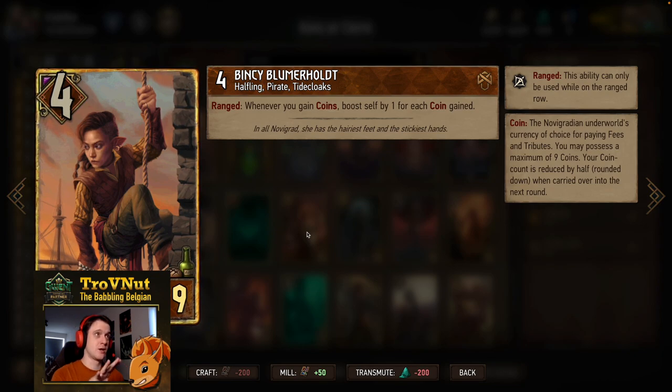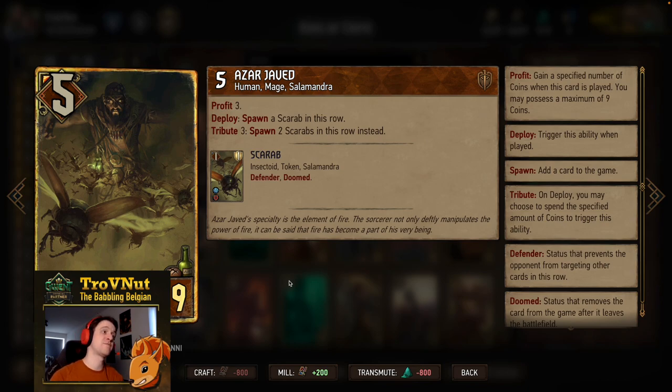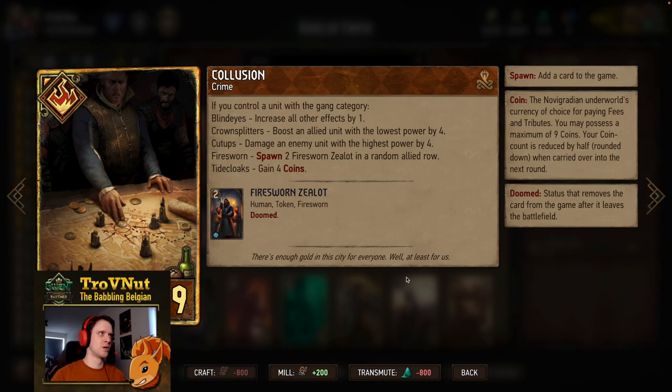Now we have Bensy — another card I don't see played a lot, but this is the only Tidecloak unit in this deck. Four power for nine provisions. If she's on the ranged row, whenever you gain coins you boost yourself by one for each coin you gain. So if you do that on the first turn you immediately put her to nine because you can use the Tiger's Eye stratagem to gain five coins — very hard to kill, but tall removal cards really like this card. Then Azar Javed — our defender — also gives you three Salamandra units in one go, so definitely a keeper to gain that gang category on the board. Five power for nine provisions, profit three, on the ploy you spawn a Scarab in this row.